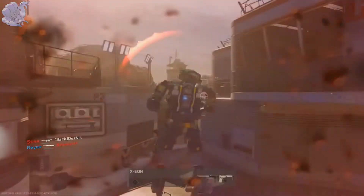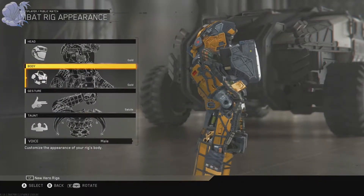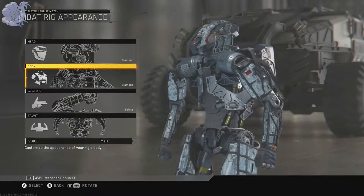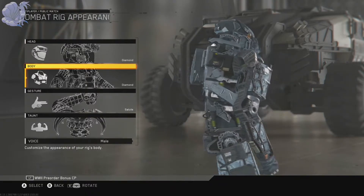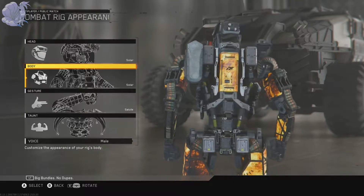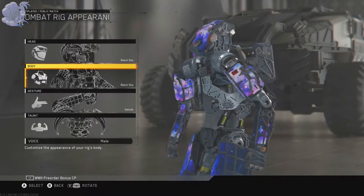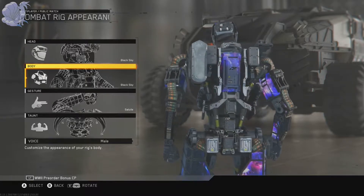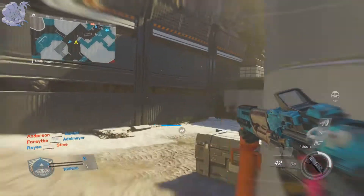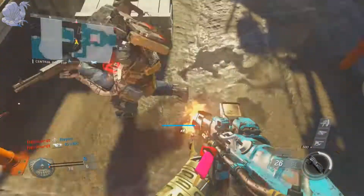If you haven't aimed for Black Sky on the rigs yet, without further ado let's get right into the video. First off, I'm going to show you the Synaptic Rig in gold, diamond, solar, and Black Sky so you can see if you actually want to go for Black Sky. It gets harder the higher the rig level — the Striker and Phantom are pretty hard, FTL is medium, but the Synaptic and Warfighter rigs are the easiest ones to get to diamond. A lot of people have diamond on those two because they're literally the easiest.